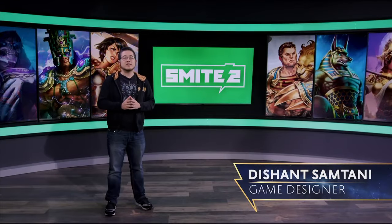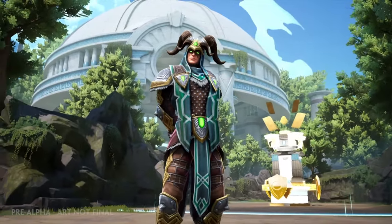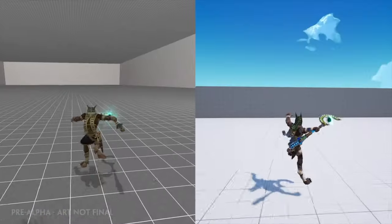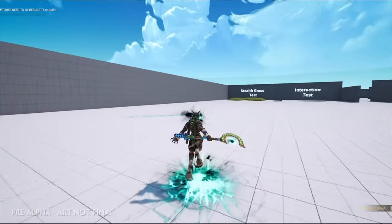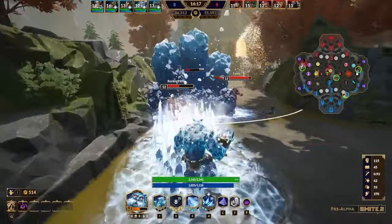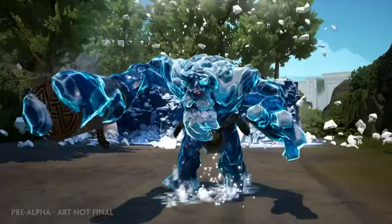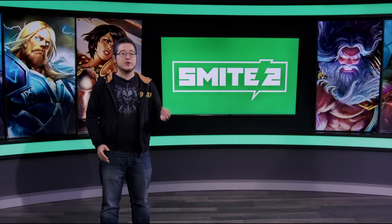SMITE 2 has a diverse roster of gods representing mythological pantheons from around the world, all updated for UE5. Some, like Loki, stay true to the god you love in SMITE 1 — they just look a lot better. Others, like Anubis, have incredible new animations and godly effects, flexing the power of UE5. Some are reimagined with new abilities — Ymir's wall now knocks up enemies and he can use it to rocket jump, at least as much as a frost giant can jump. And some have an all-new look that stays true to their SMITE 1 legacy while updating it for a new era.